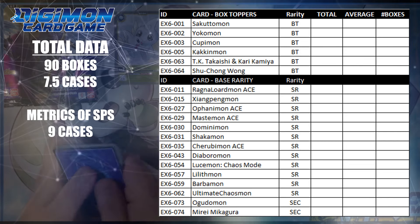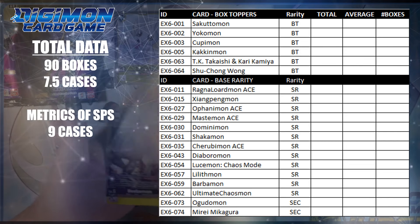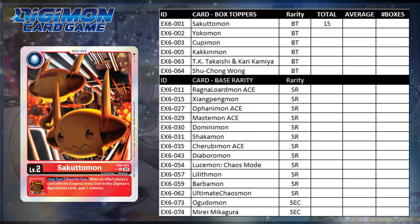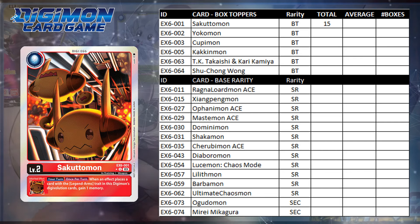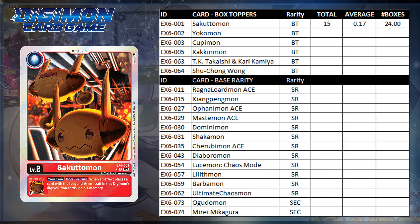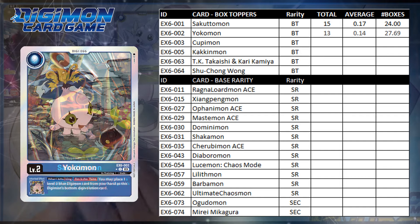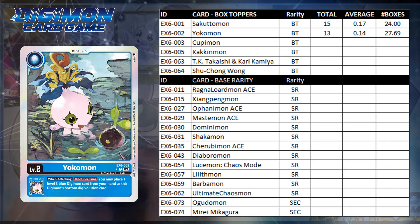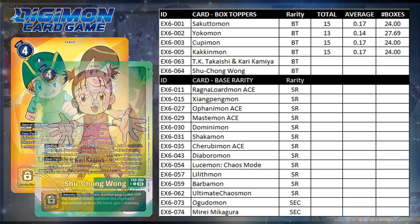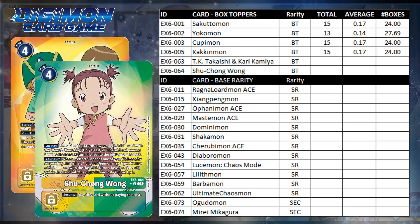As usual, I'll go down the breakdown and explain the percentages. With the box toppers, Sakudomon came up 15 times out of the 90 boxes, meaning an average of 70%, which indicates that you'll have to open at a bare minimum of 24 boxes to get a playset. Yokomons would require 28 boxes, while Kupimon and Kakinmon would see the same frequency as Sakudomon. TK Ankari and Suchong would be in the middle at about 26 boxes in frequency.